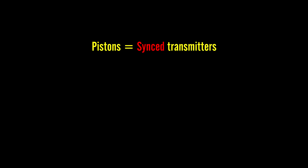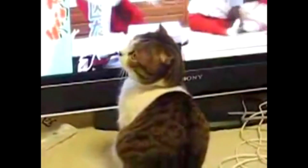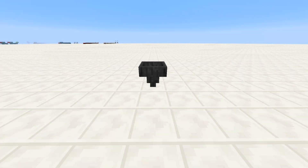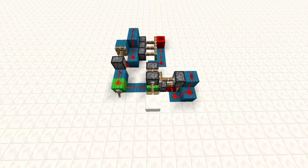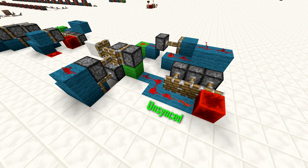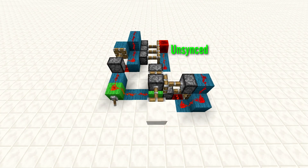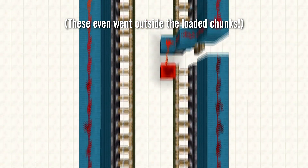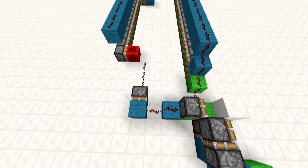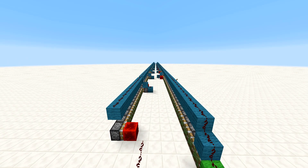For the previous two chapters we have said that pistons are synced transmitters and are not affected by unsynced or synced signals. Prepare for your world to crumble before you. Just like the hopper, the piston may be dependent on unsynced and synced inputs. These two contraptions are identical, except one unpowers the back piston with an unsynced signal and the other unpowers it with a synced signal. Interestingly, the back piston will only fire if powered with an unsynced signal. Even if you add over 500 extra microticks of delay, the outcome will still be the same — the back piston won't fire. But what are microticks? How do they work? What are zeroticks? These are all questions that will be answered in the next episode of XYZ.